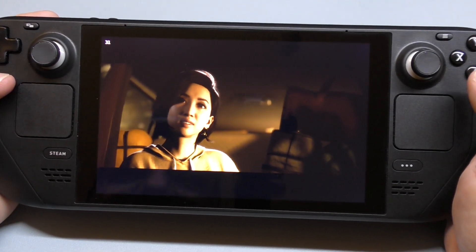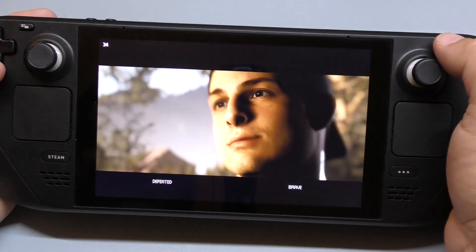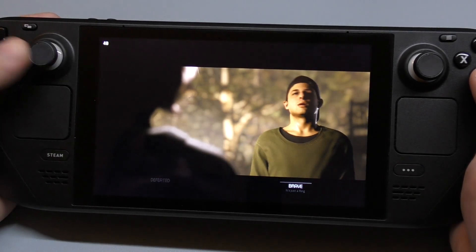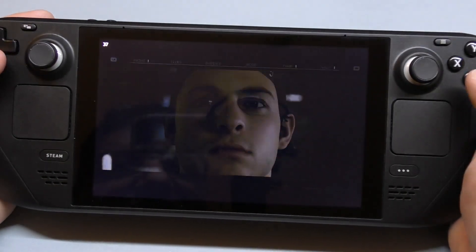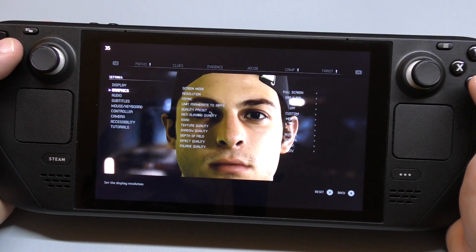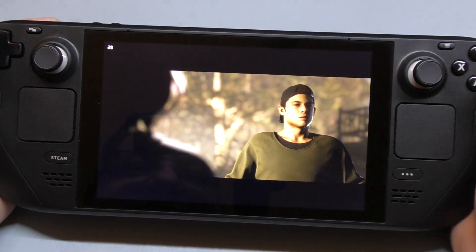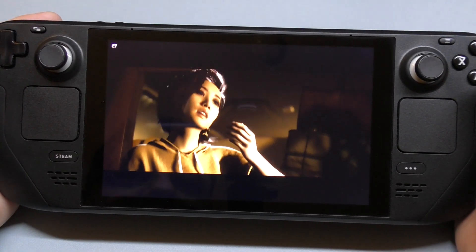One thing I really don't like — I wish these black bars didn't exist. They don't actually disappear even when you choose 800 resolution. If I switch to 800 it should make it wider, but the cutscene still stays the same with black bars on top and bottom.